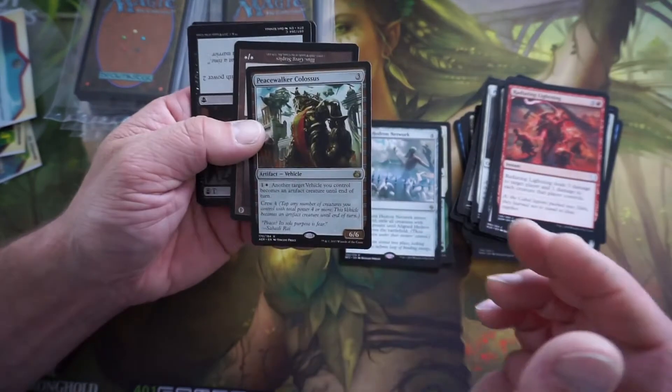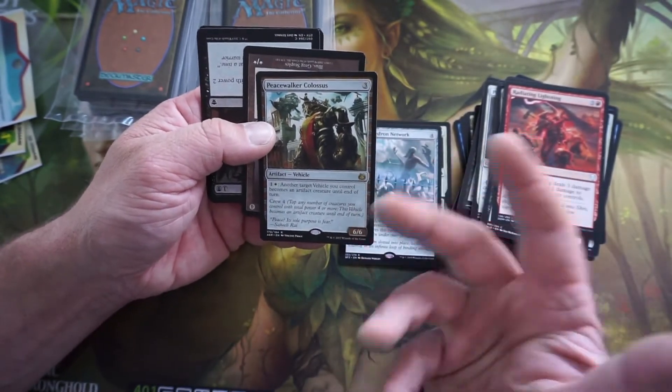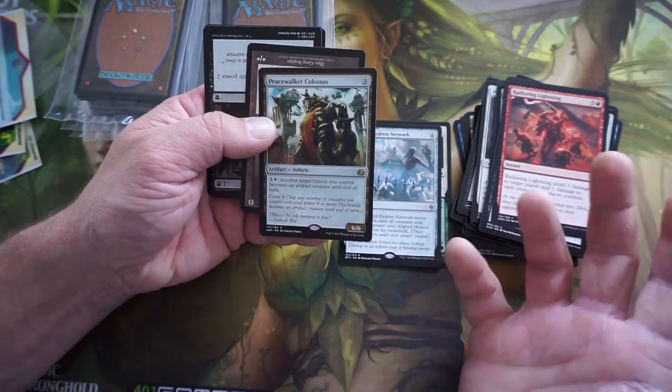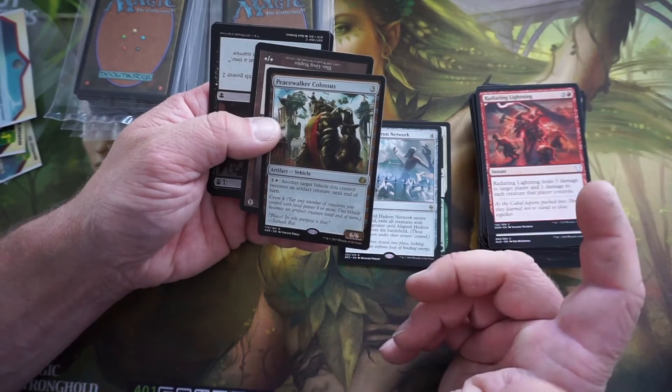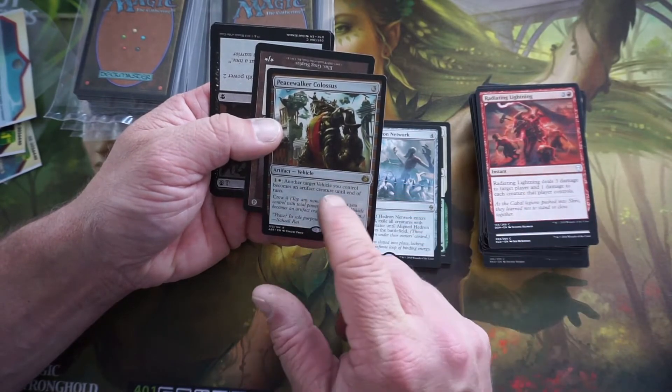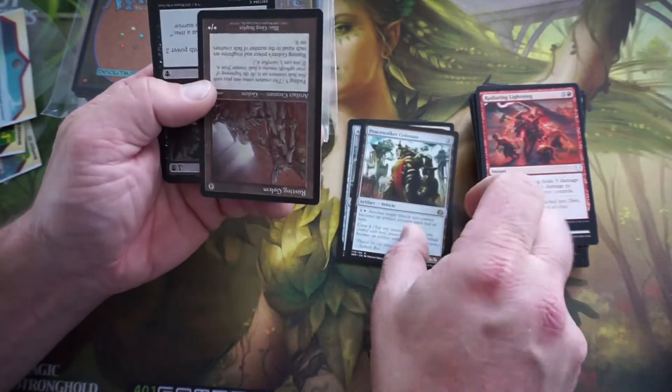The reason why I like these is because you do get one rare for a dollar fifty. I know this is probably like a ten cent card, but at least you don't feel like you're getting totally shafted. And we got a Peacewalker Colossus — another target vehicle you control becomes an artifact creature until end of turn.